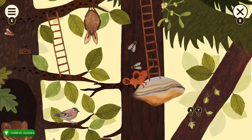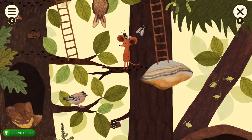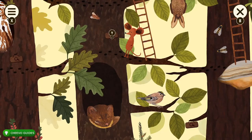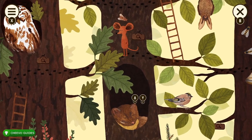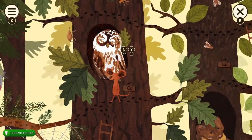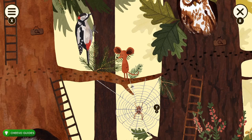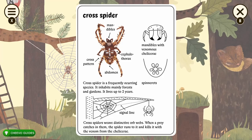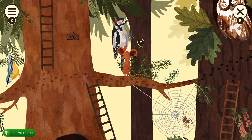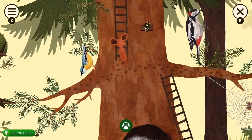Climb up the ladder and interact with the bird at the top, then go back down and make your way left on this floor. Interact with the bugs on the right-hand side, the silver fir tree, the bird below, the sign on the tree, the animal below, the English oak tree, and the owl. Then continue left — there's a spider below and another bird to the left.